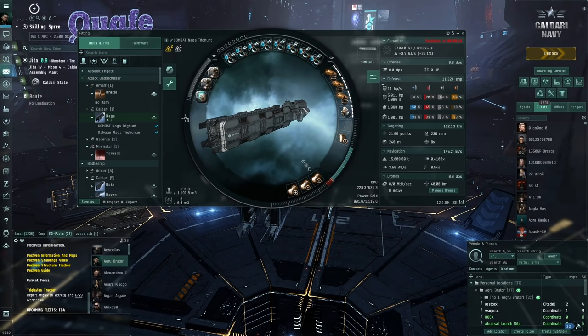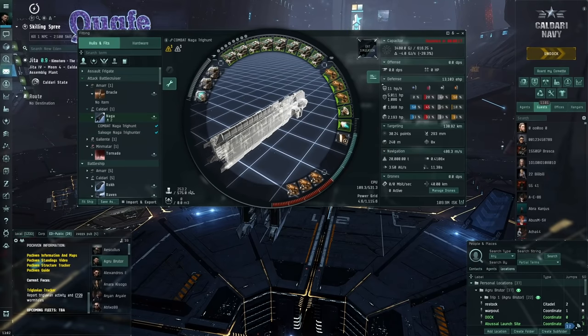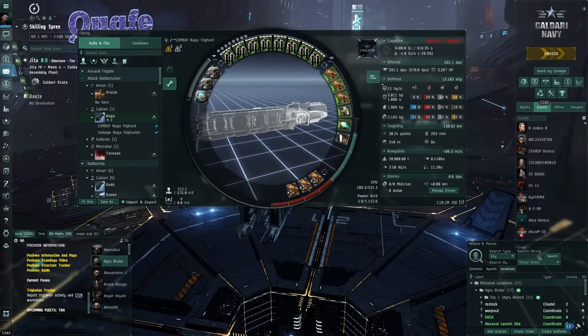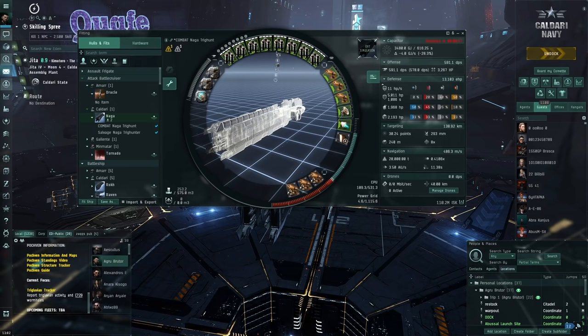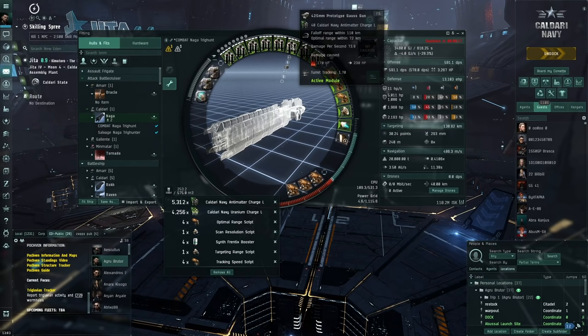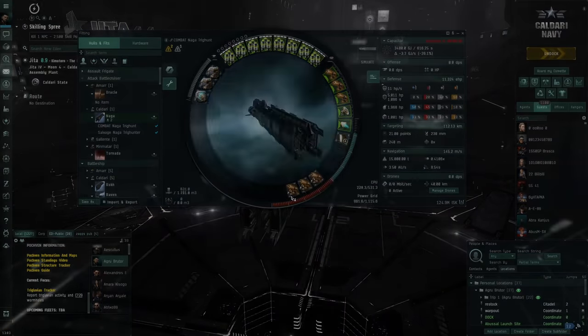Let's get into it. There are two fits: the combat fit with railguns that have really good range, making it easy to kill Triglavians because we can pull such good range that we snipe them and have great transversal. There are two ammo types: anti-matter for close range, and uranium for mid-to-long range. The current fit shown is the salvage fit.